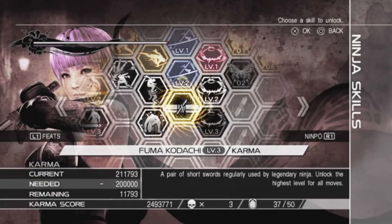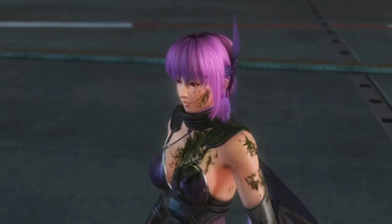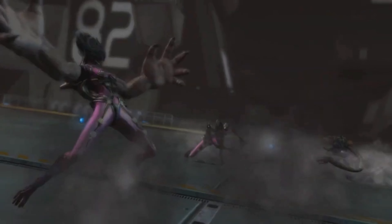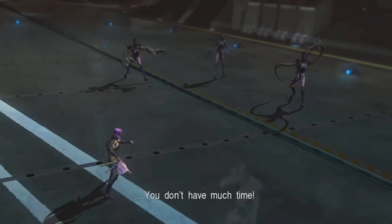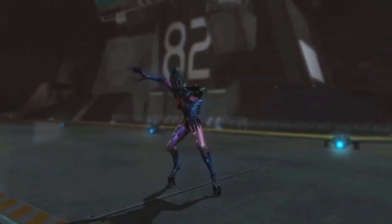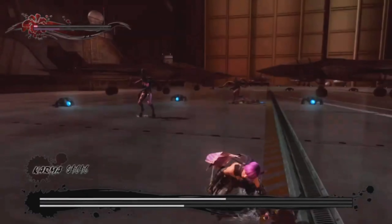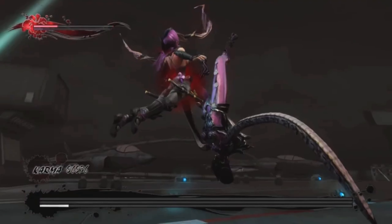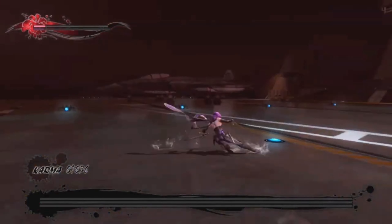Day 6 Ayane section. We get the trophy Kodachi Expert for upgrading the weapon. We're on a boat and face 3 bosses. A triple boss - not very easy. I died a few times but got them all. The last one was one-hit but I got him.